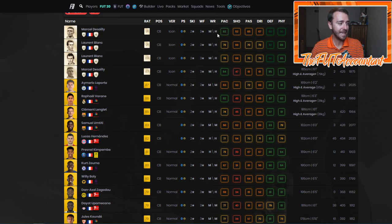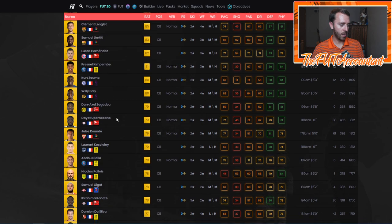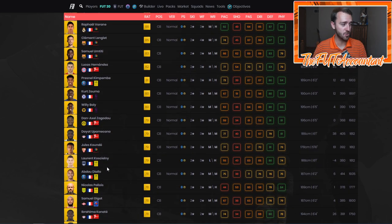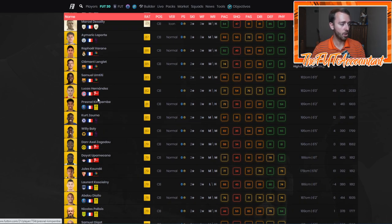You don't always have to sort by league either — you could sort by nationality. Another filter I like is French center backs. Just like the Premier League center back situation, there's a lot of low level, cheap starter squad French center backs — Koundy, Upamecano, Zuma, Konate — those types of players we're all looking at for starter squads. When you're done using a Jules Koundy or Upamecano card, who are you going to upgrade to? You're going to upgrade to Presnel Kimpembe, probably a 20,000 coin card, or Lucas Hernandez, probably 25-40,000 coins.